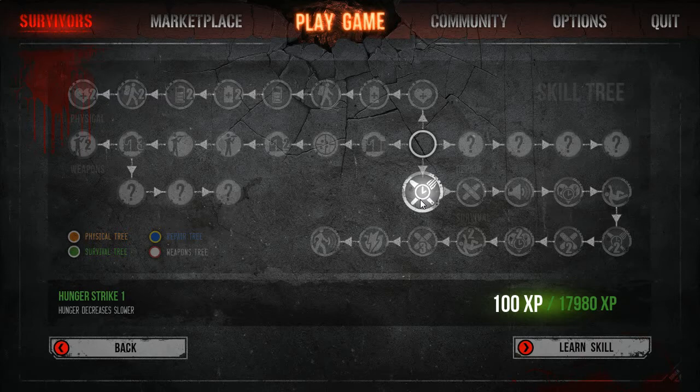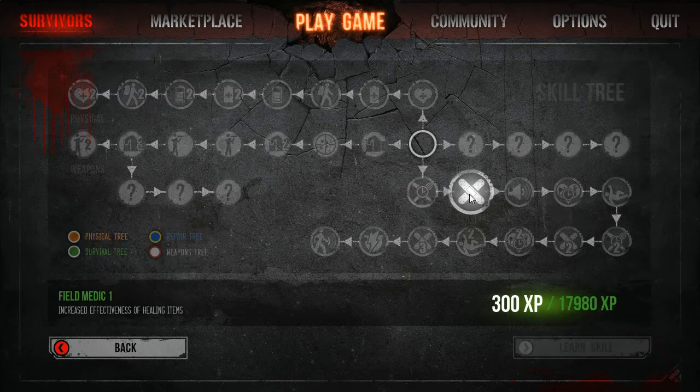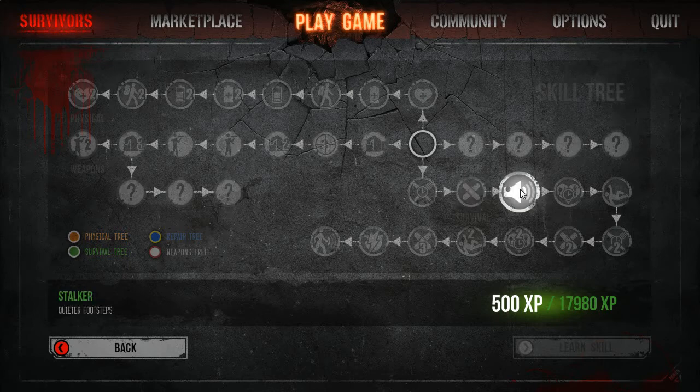The first skill is Hunger Strike, so your hunger decreases slower. That's for 100 XP. The next one is Field Medic, which increases the effectiveness of healing items, for 300 XP. The next one is Stalker, which allows you to make quieter footsteps. That's for 500 XP — good for walking around trying to sneak about.